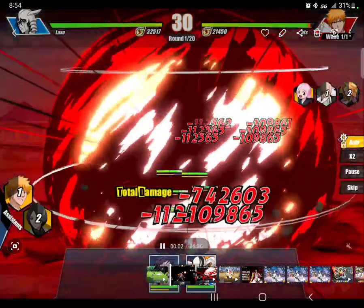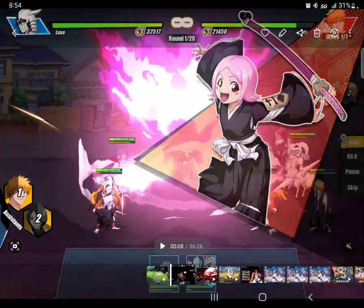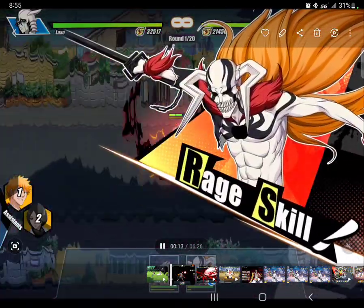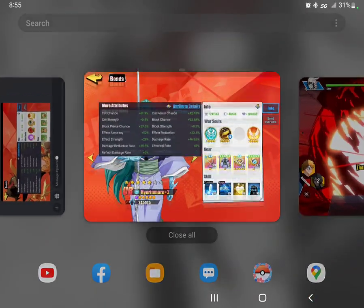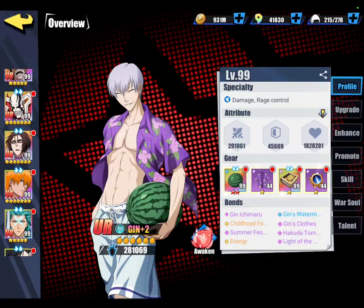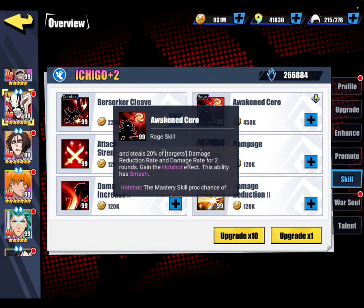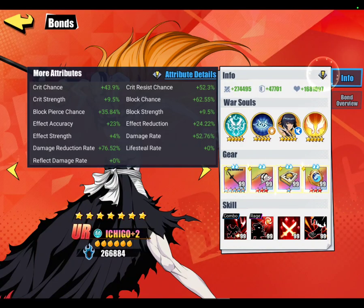I did the same thing here. So, I understand that Ichigo does steal — I'm pretty sure — I don't want to get my facts wrong. Ichigo should steal damage reduction rate. He steals damage reduction rate. And I think in this battle, I have him around the exact same as well — 76% damage reduction rate. Actually, in this battle, I don't think Ichigo has war assault armor, so they do have around the exact same numbers. I think Ichigo has a little bit more defense, but let's go back.